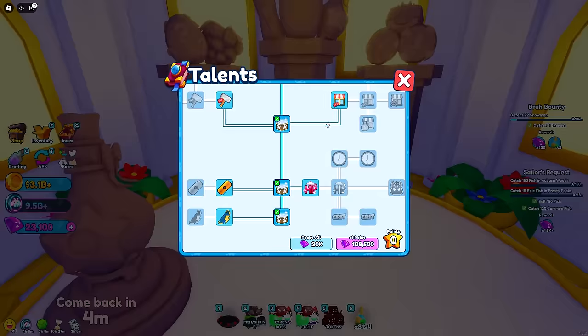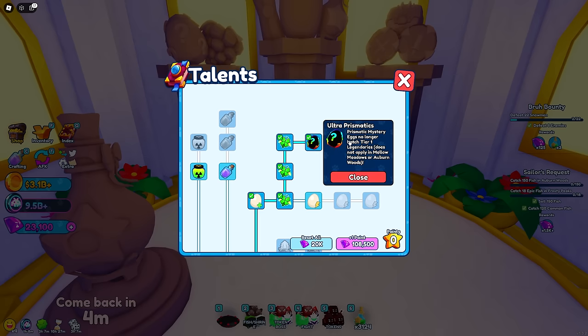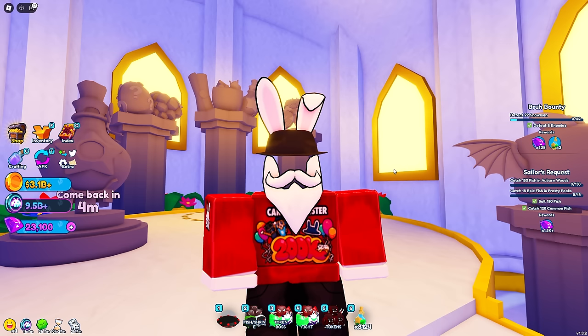I know I already ended this but just want to squeeze it in — here's what my talent tree looks like. I completed all the way to ultra prismatic and I'm currently working on unlocking the extra pet equipped slot. More videos coming this week — turn on notifications so you don't miss them. Like always, I'll see you guys in the next video. Take care.